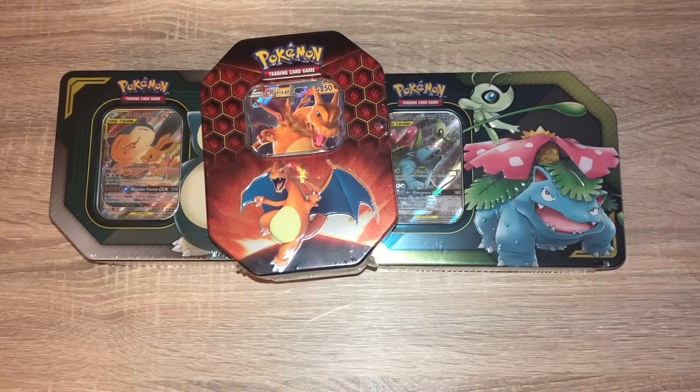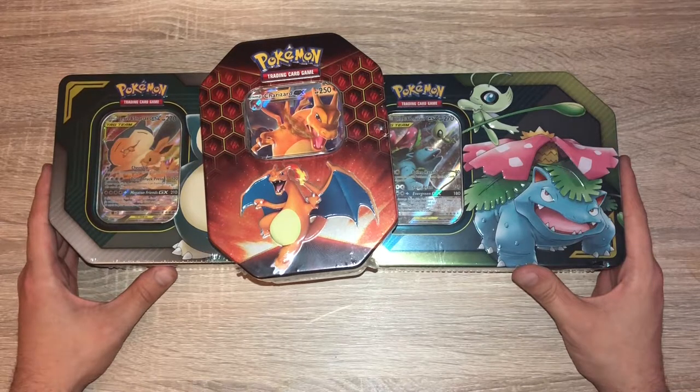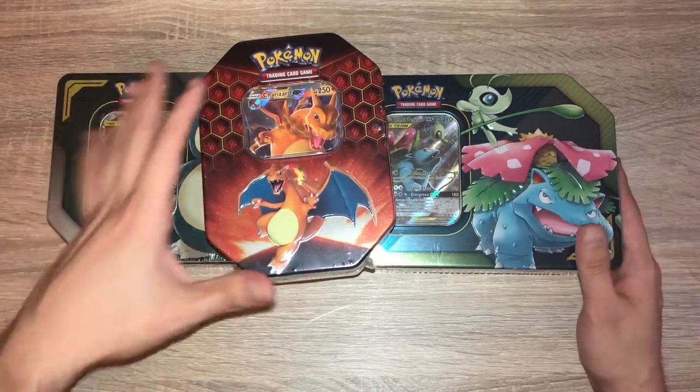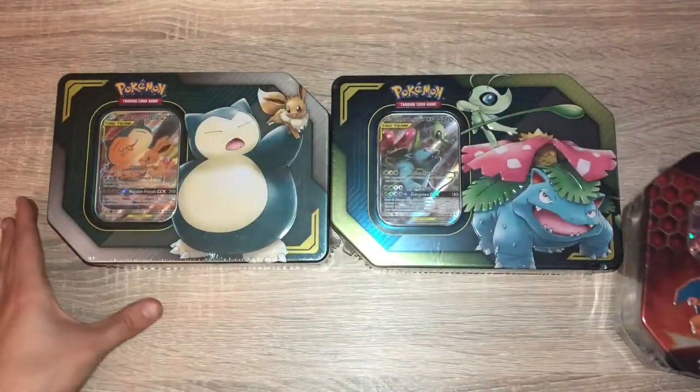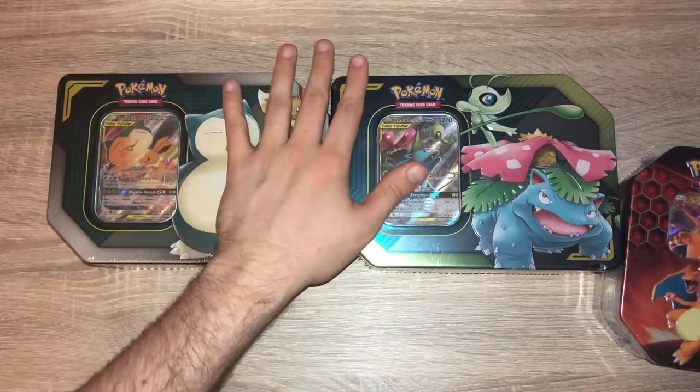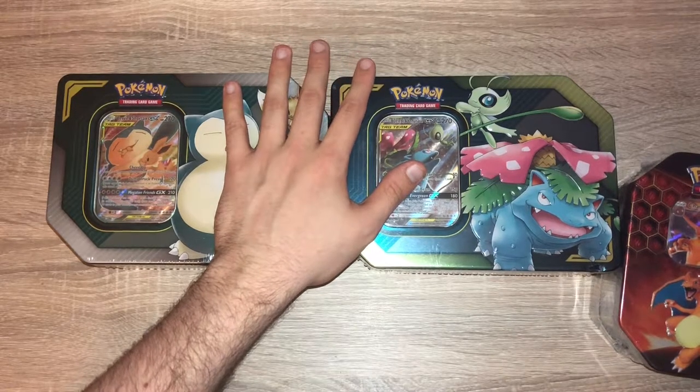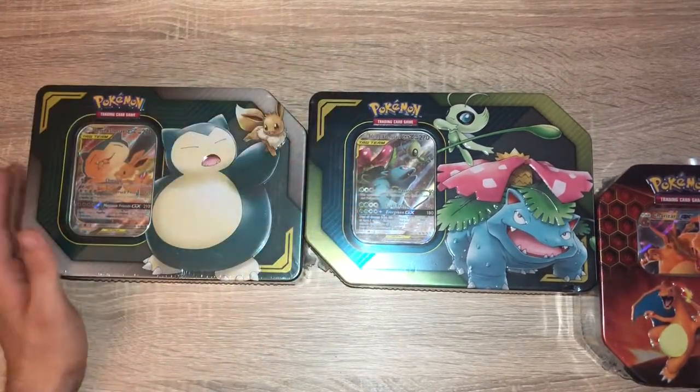What's up ladies and gentlemen, boys and girls. Today's video is an exciting one because we have three tins. We're gonna have the Hidden Fates tin and we're gonna have two of the Team Up tins. Unfortunately I wasn't able to get hold of the third Team Up tin, which I believe is Pikachu and Zekrom, but I could get hold of these two.